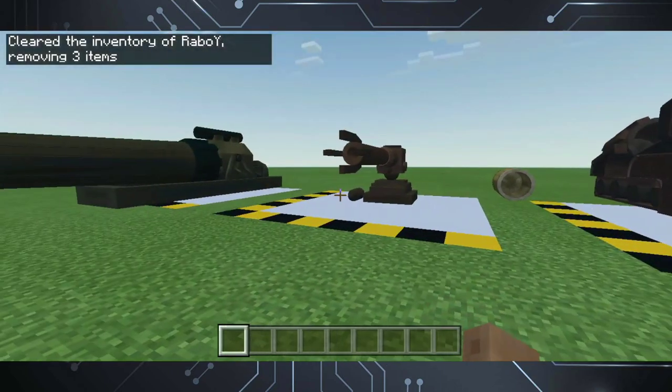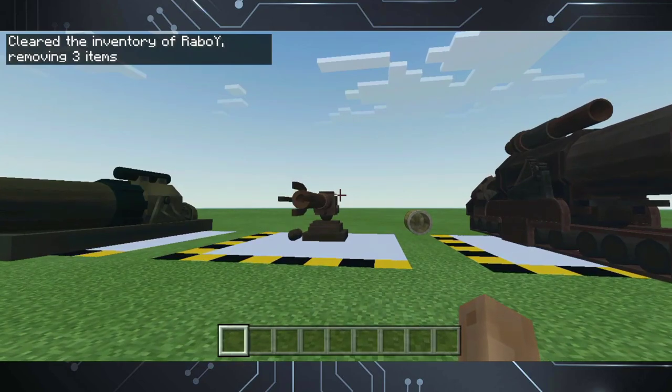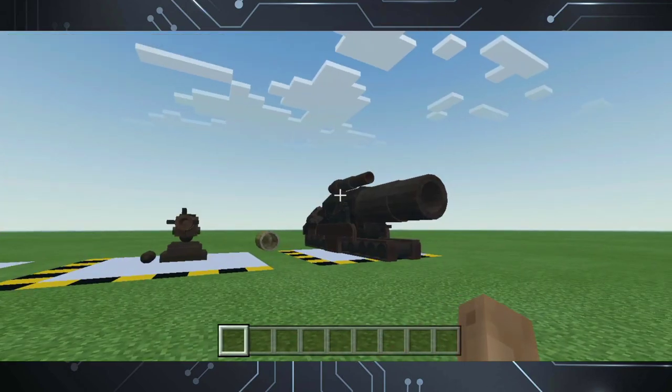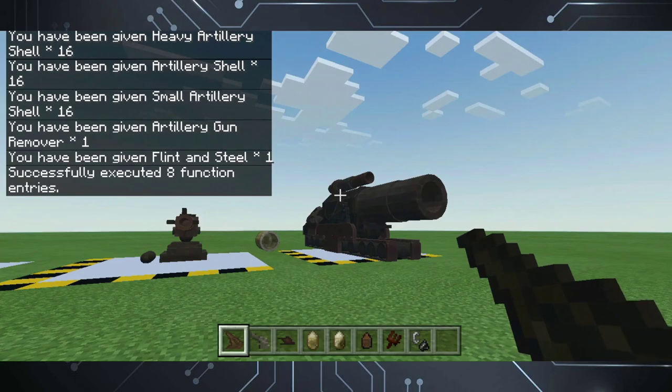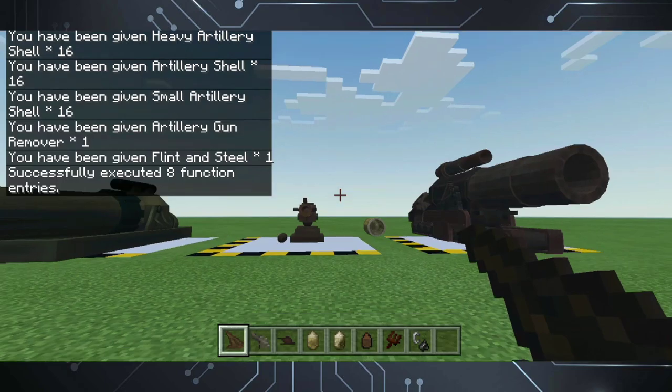Artillery guns will now drop themselves when picked up, but not when destroyed, because well — they've already been destroyed. I also arranged all the items in this add-on in the creative inventory under the equipment category, so you won't have a hard time finding them. I also added a new command to get all the items to your inventory in one go — all you need to do is type 'function get_all' and it will give you all the items in this add-on straight to your inventory, including a flint and steel to fire the cannons.